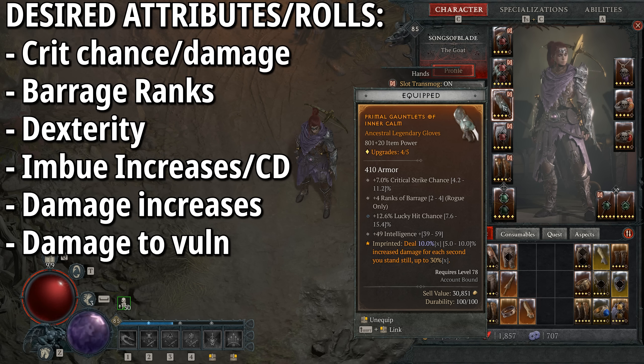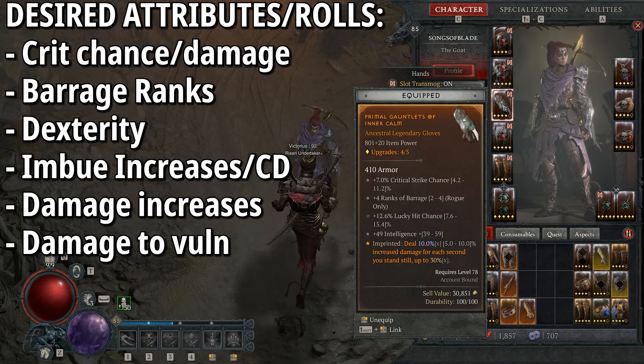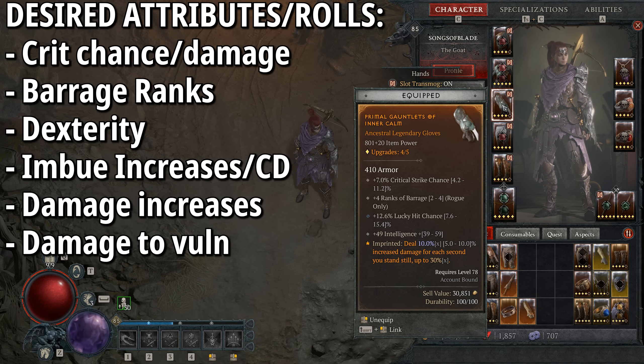The chest piece has Disobedience: you gain a small percentage of increased armor for four seconds when you deal any form of damage, stacking up to 50%. This is one of the main ways to get damage reduction mid-fight. Also look for rolls like damage reduction from close enemies, and extra imbuement skill or imbued skill damage on the chest piece for some really nice damage potential.